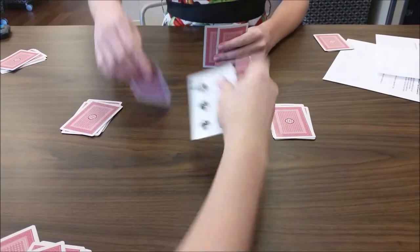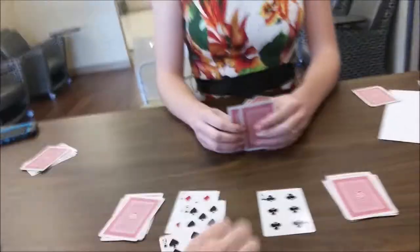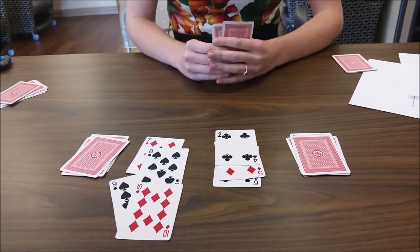Each player flips over one of the single cards in the middle of the table. Immediately, you can start laying your cards down according to ascending or descending numerical order. In this game, color and suit of the cards do not matter, only the number.